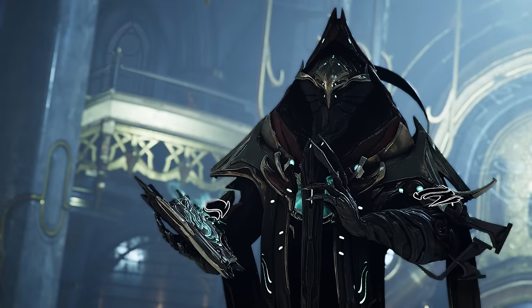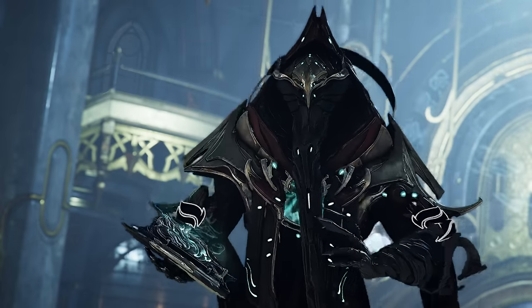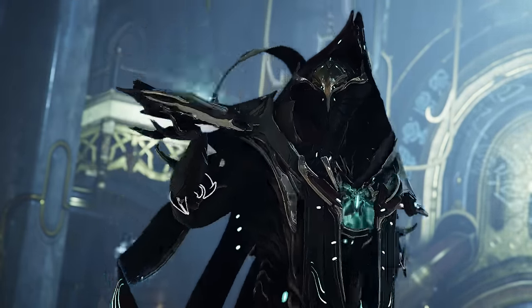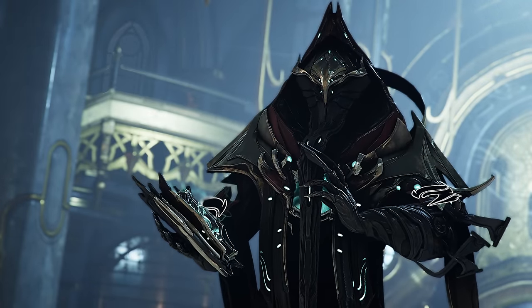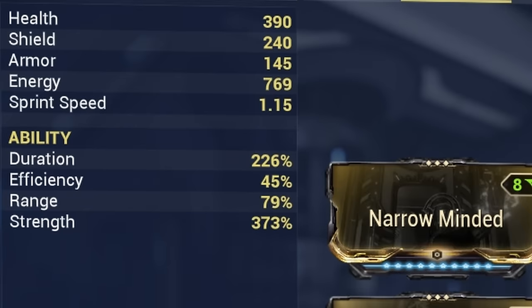Now that we understand all of Dante's abilities, we're going to talk about how to mod them and make powerful builds for different play styles. The first is a build centered around getting as much damage out of his first ability Noctua as possible — this is Dante's Book DPS build. On this build we run very high strength and high duration, totally neglecting ability efficiency as we have other ways of sustaining energy. Ability range is on the lower end, but the abilities that require range still cover around 15 to 23 meters.